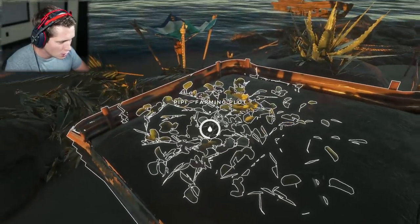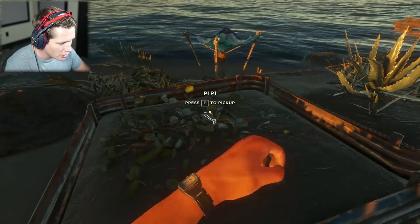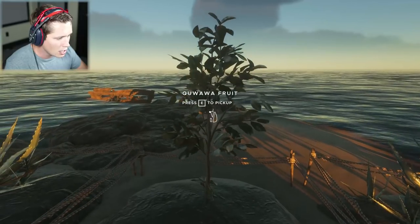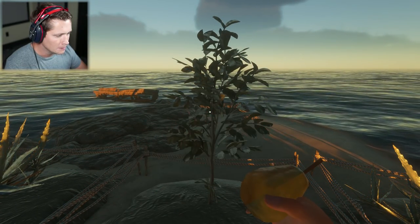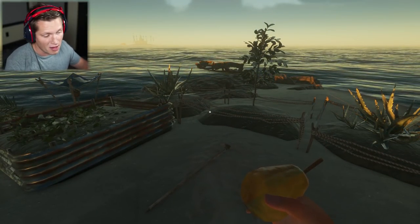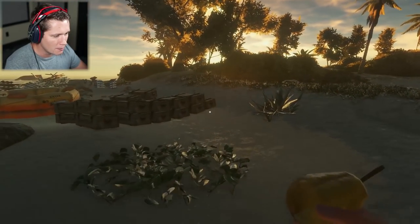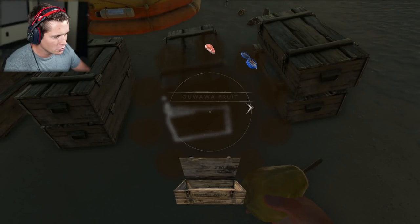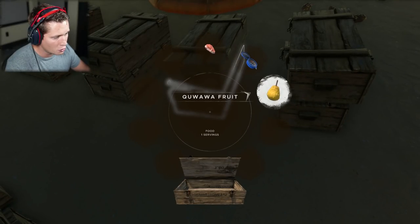We've got a lot of aloe. We've got PP and kawawa fruits which are really good for food and water. If we're back before these plants die, fine - if not, that's okay too. We're going to drop these in our food crate so we have food on the way out. We won't have to worry about getting food and can just eat out of our crate.